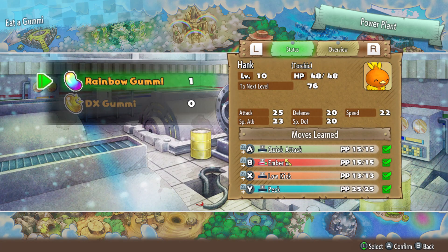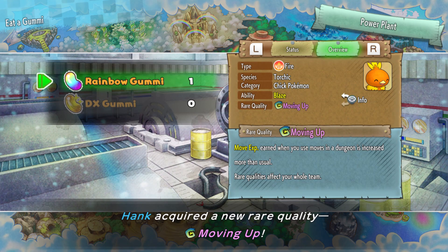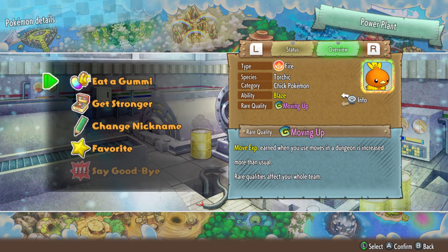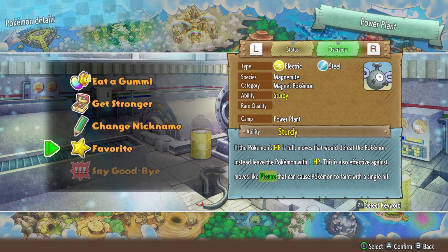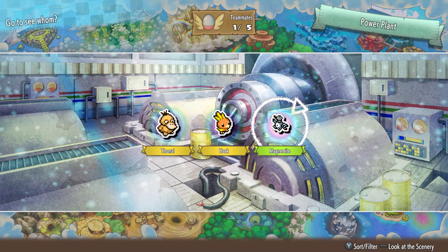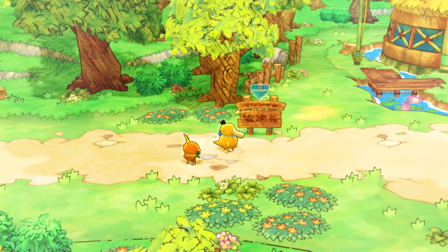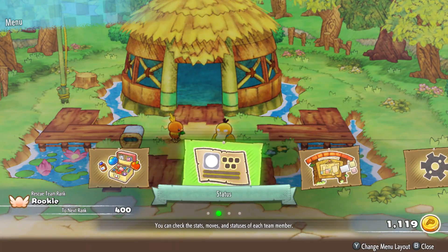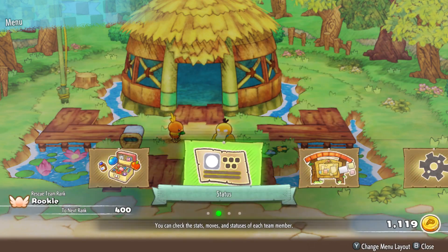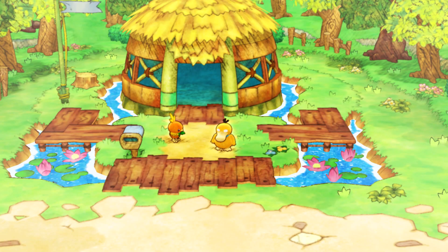We'll keep Squad Up for now. Hank got more speed and Move XP - so now we can get more move experience whenever we use moves, which is pretty good. Unfortunately, Magnemite didn't get a rare quality, but we'll get more gummies eventually. With that, we'll wrap things up here. Next time on Let's Play Pokemon Mystery Dungeon DX, we're going to do some more side missions. We need 400 more points until the next rank - it's going to take a little while before we reach Bronze rank.